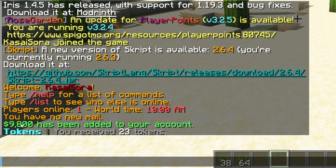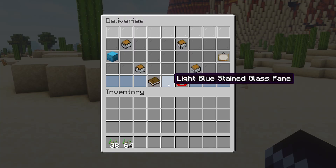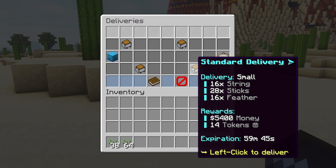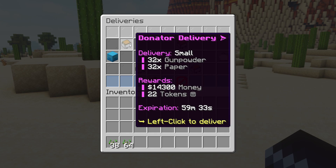$98,000 has been added to your account and 23 tokens have been received. Now if we go to deliveries again, you can see that that delivery is now gone. Another delivery has appeared, which is a donator delivery. Pretty cool — we got one hour to complete it.